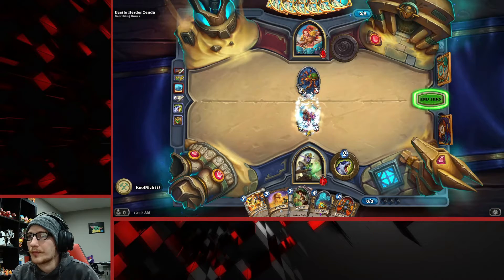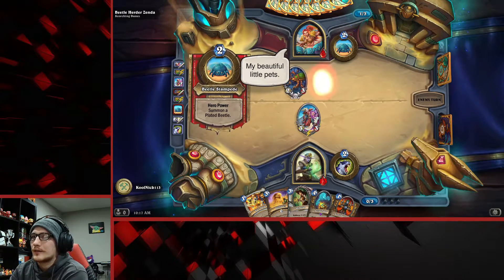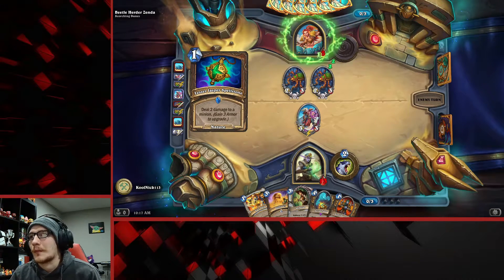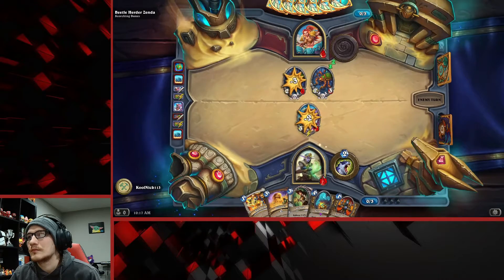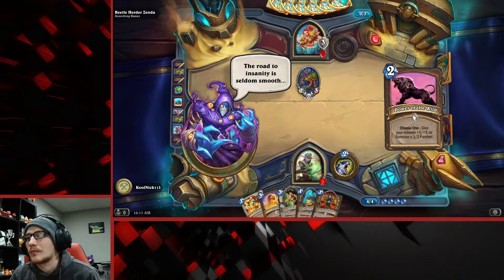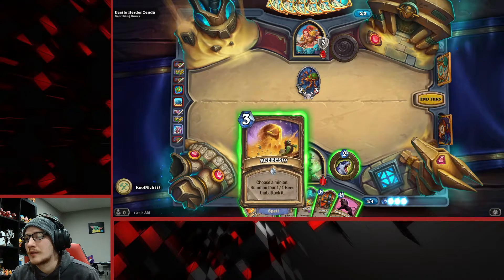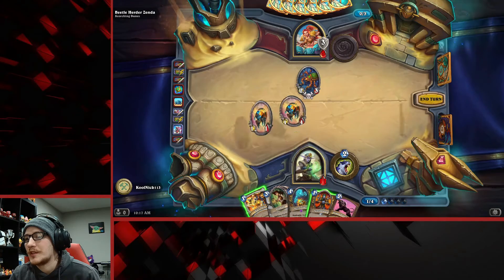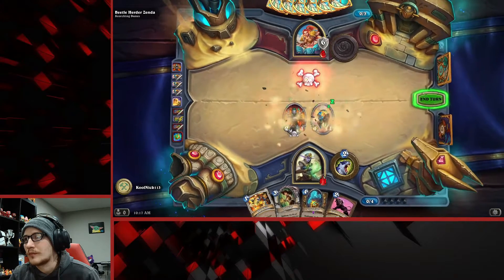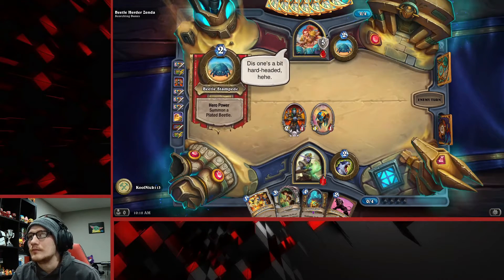We're going to do that. I don't like this play to beetles - oh yeah, if you kill them she gains armor. We're going to summon the bees but then also bring that out. Unfortunately now she has armor.